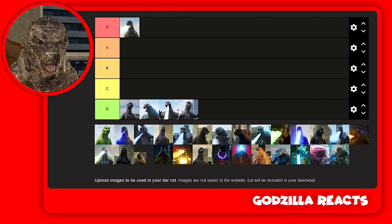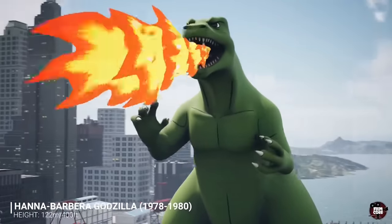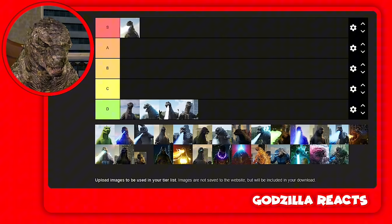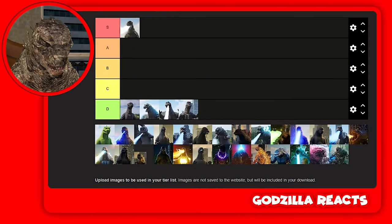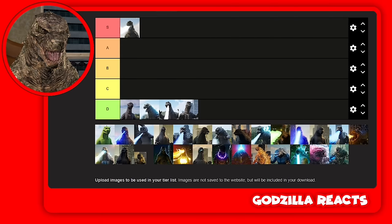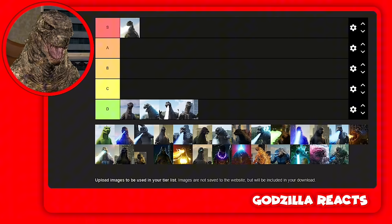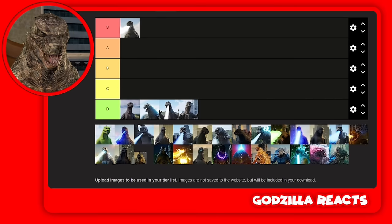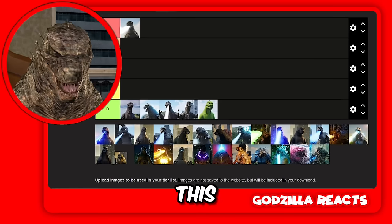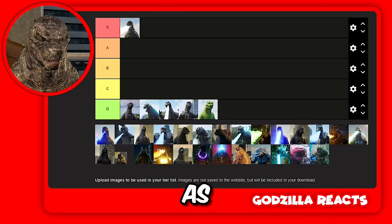Besides the Hanna-Barbera one. In my opinion, the Hanna-Barbera one is way worse than all of them. The atomic beam is like two centimeters and it is so weak. I'm putting him in D — I would put this below D but there is no such thing as below D.